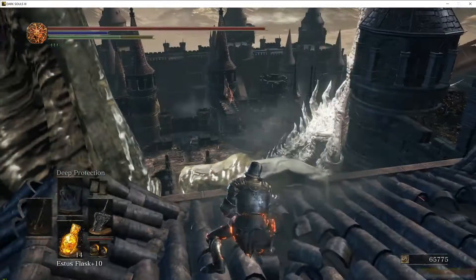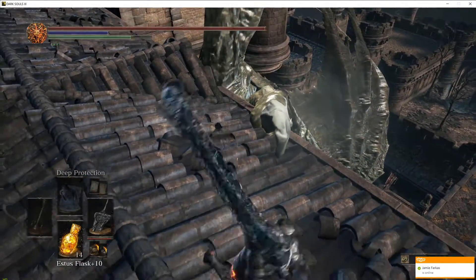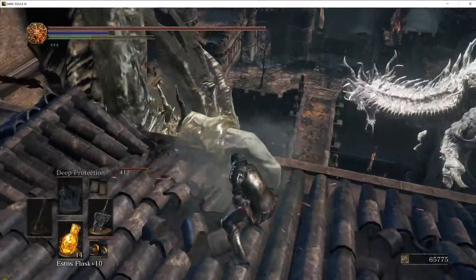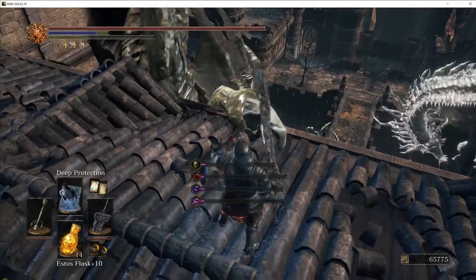I noticed that the Nail is actually just sitting on this roof. You can see I'm actually doing 400 damage per hit with the sword. Maybe if I wield it one-handed it would work better, so you can take the time and kill the dragon this way.